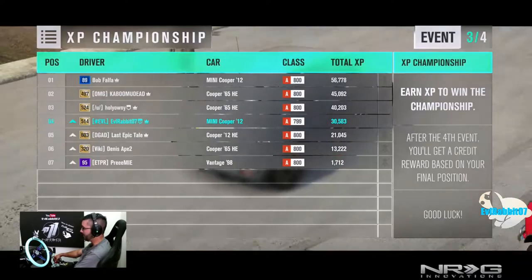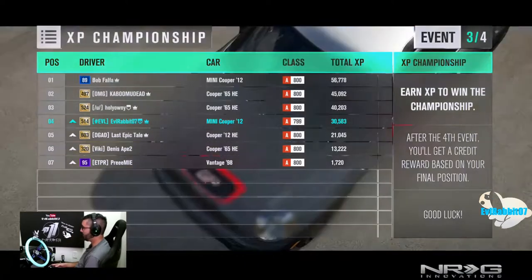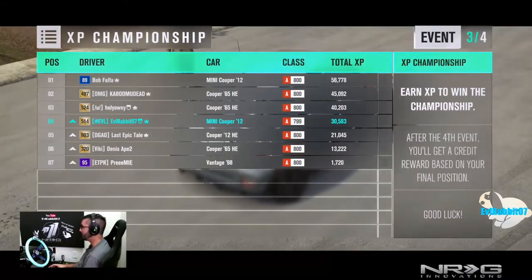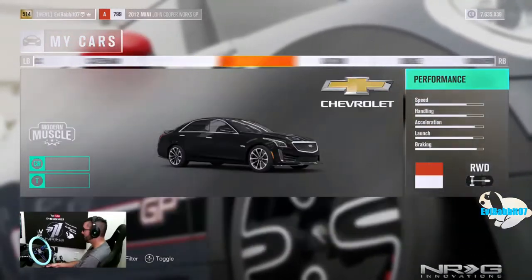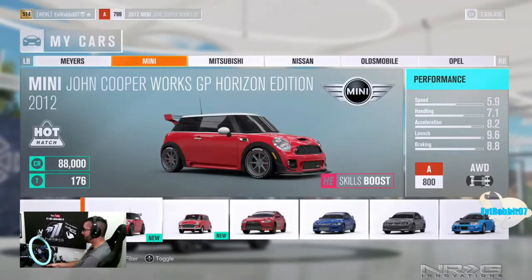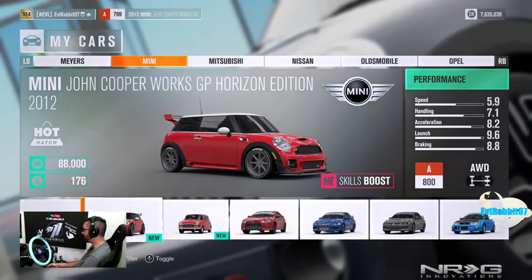We're gonna hop in this Mini Cooper Horizon Edition and see what it's all about — what modifications we can make, what we can do with it, and see what fun we can have in a mini. In the garage, let's check out this Horizon Edition Mini Cooper. Going to Mini — there it is, the John Cooper Works GP Horizon Edition. Skills boost, it's all-wheel drive from the factory, and some pretty nice wheels on there.